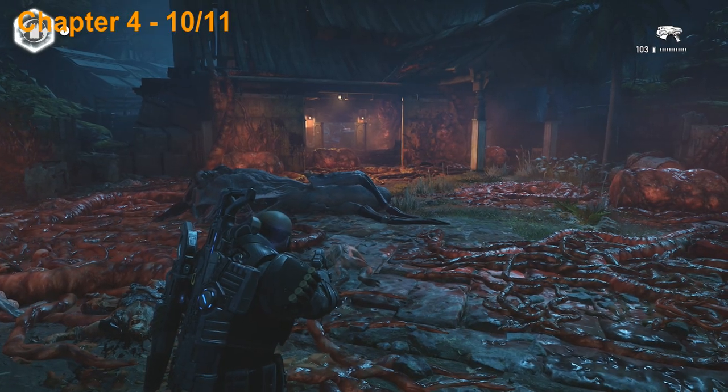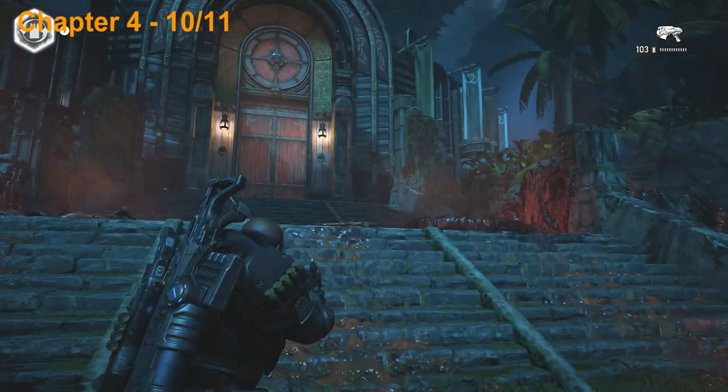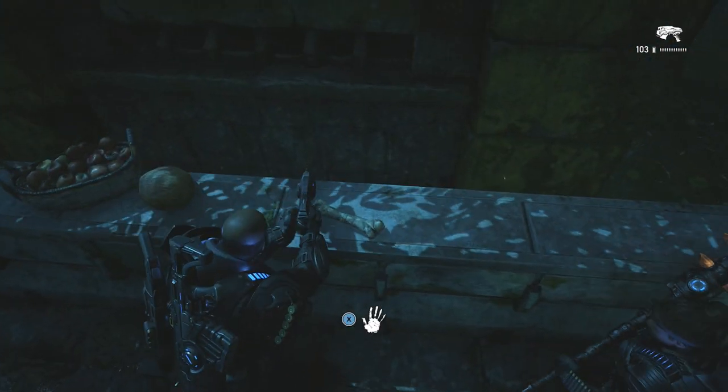Now we're in this little courtyard area — we just fought some enemies. Before continuing along into that building there we're actually going to take a right and head across this little path here and we're going to pick up the next collectible on this ledge here.